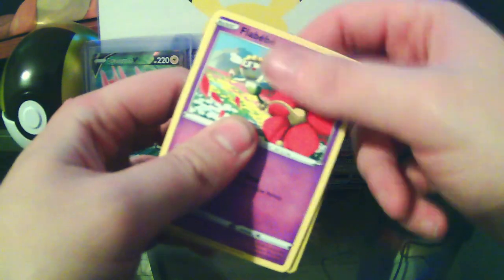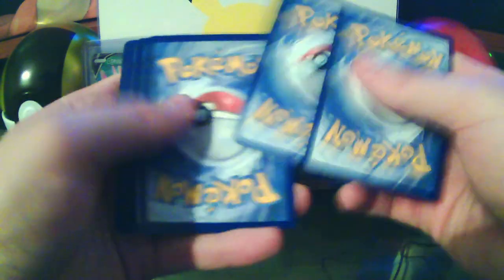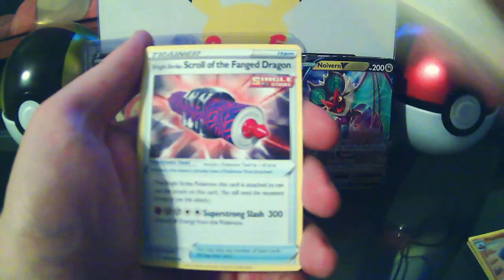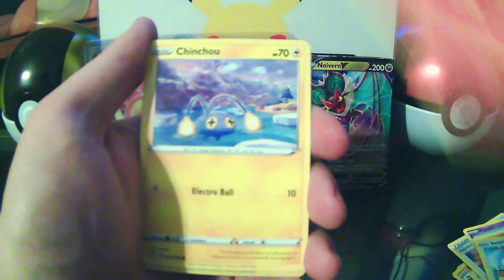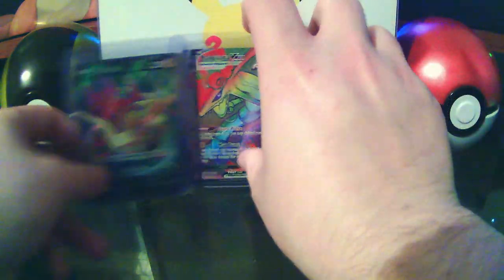When I went to the card shop, the guy there asked me — do you want the box on top or on the bottom? They were sitting on top of each other. I said give me the one on top, I feel good about it. And yeah, worked out for me I guess. Final rare of Evolving Skies — Smeargle. What a crazy, crazy booster box.